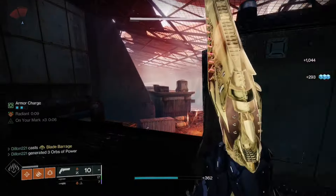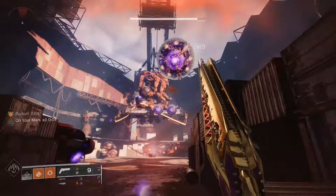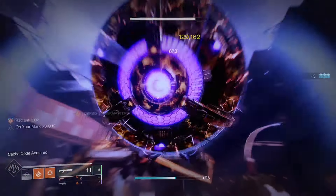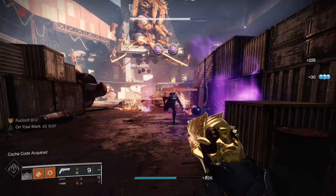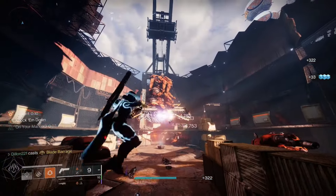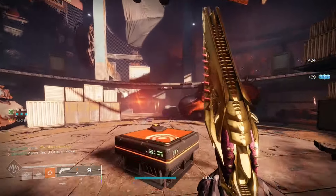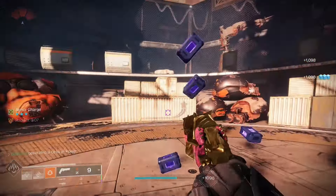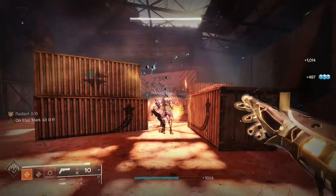I'd also suggest taking a look at the Heritage shotgun with Recombination. Since we're using energy weapons, we had Recombination stacked to 10 and one-shot that Lost Sector boss — that was a 130,000 damage shot with the Heritage. I know Lost Sector bosses are a bit weak, but it's worth considering.